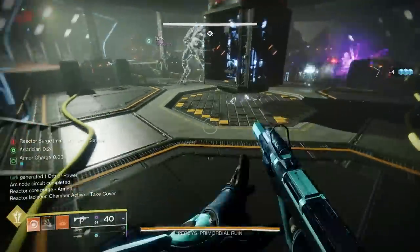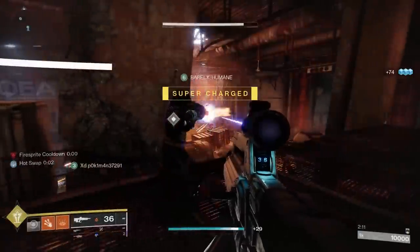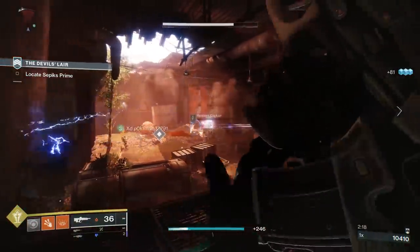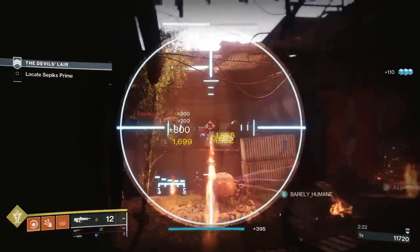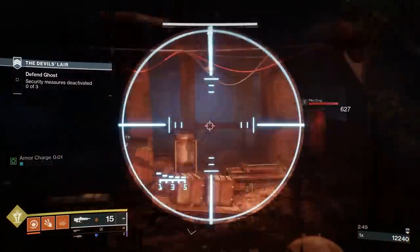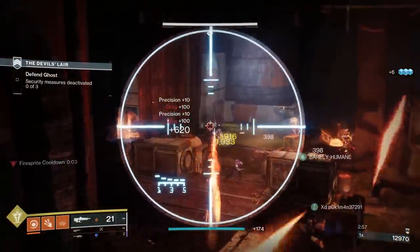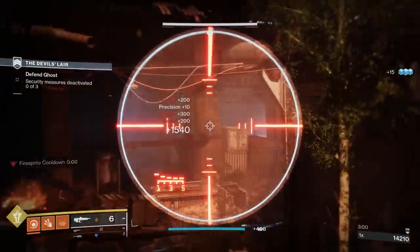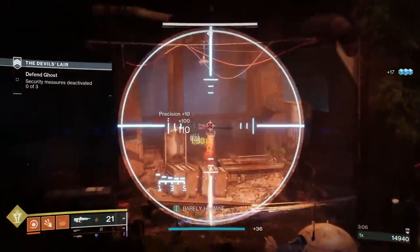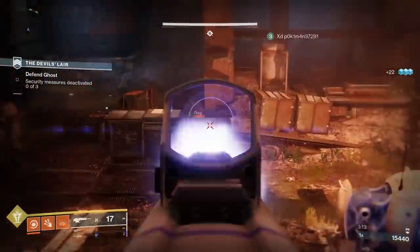Not only will I be telling you which is the most popular gun, but I'm also going to tell you how to obtain it and what my personal preferences for the god roll are. For the pulse rifles, we have the BXR-55 Battler from Season 15 when Dares of Eternity first came out. This weapon class got a huge buff with the mid-season patch, getting a 20% damage boost to all pulse rifles. It can roll with great perks like Incandescent, has high stability and high damage output, making it very sought after for both PvP and PvE. It's also craftable, so you can change your roll on the fly. The most popular PvE trait combo is Demolitionist and Incandescent, and for PvP it's Perpetual Motion and Kill Clip. Obtain this by playing Dares of Eternity and hoping for good luck.